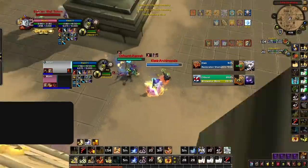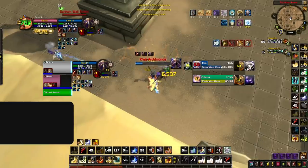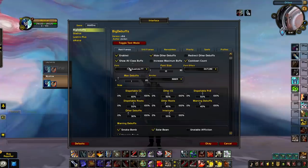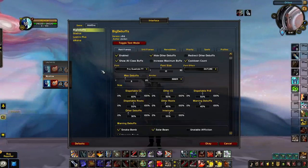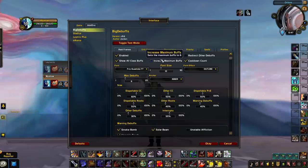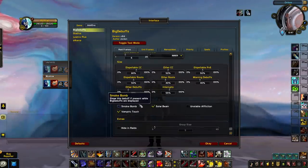Your reaction time will be improved as you'll likely notice debuffs on your team much faster than without Big Debuffs. You'll also have a much easier time seeing the exact duration of crowd control on your target and focus target, which can help with perfectly timing follow-up CC. Much like Gladius, Big Debuffs is pretty much good to go straight out of the box. The most important setting to change is to increase the max number of debuffs. You've then got options like hide vs. redirect other debuffs, maximum buffs, and scaling of different debuff types.